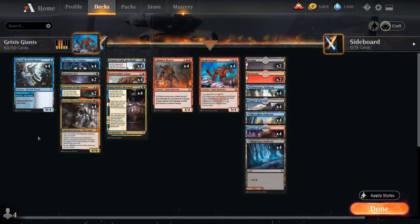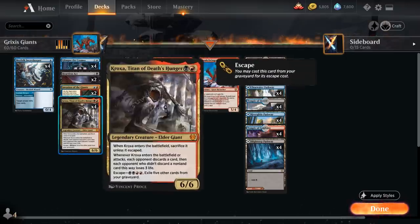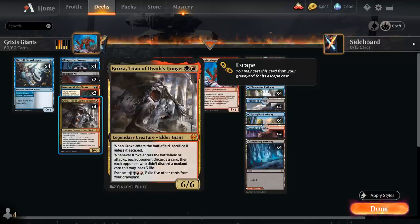For payoff cards for filling the graveyard: one of them is Glimpse the Cosmos, a nice two-mana card draw spell that we can replay out of the graveyard for just a single blue mana, then look at the top three cards of our library and put one into our hand. We also have Kroxa, Titan of Death's Hunger, which is also a giant enabling our giant synergies, and is a very powerful escape card we can play for just four mana if we can exile five other cards from our graveyard.